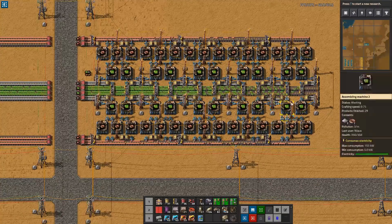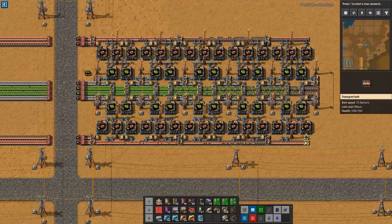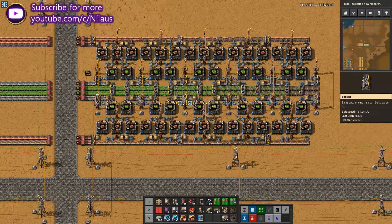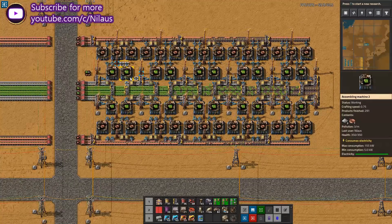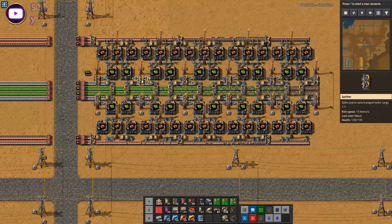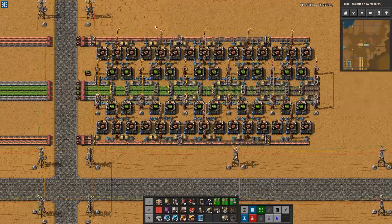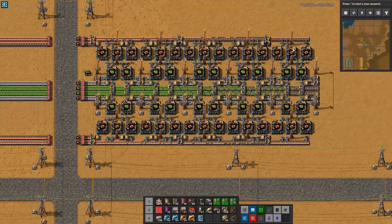At the very end you can see this is kind of running out. One thing to note about this design — done for space-saving purposes — is that I'm picking up the iron from the side from a splitter. The reason this is a good idea is because now I don't need any long-handed inserters. This takes less space, and I think less space is a good idea for a build such as this.